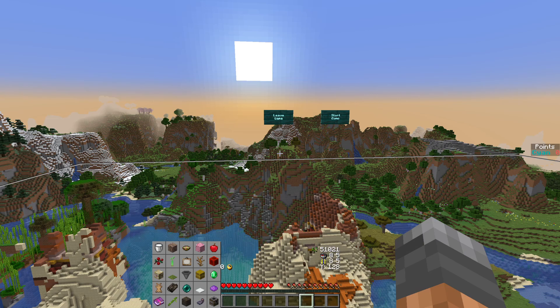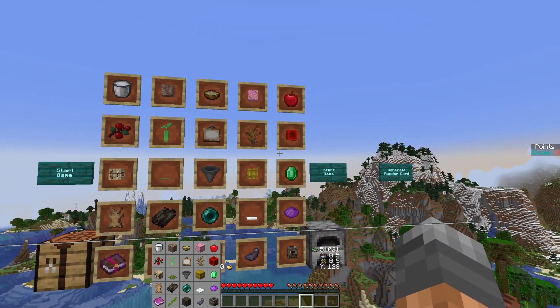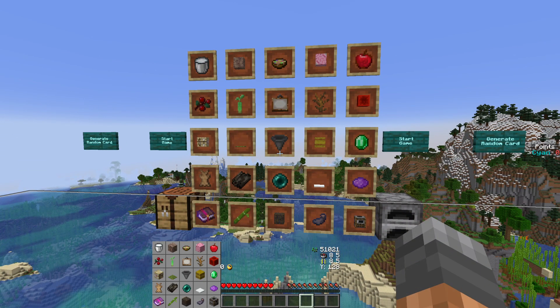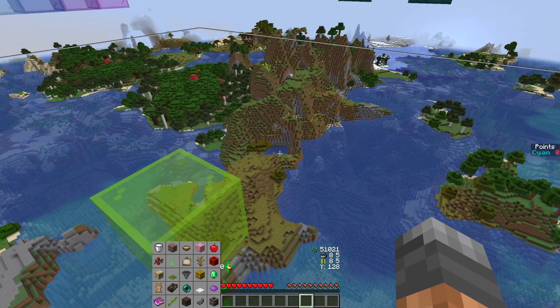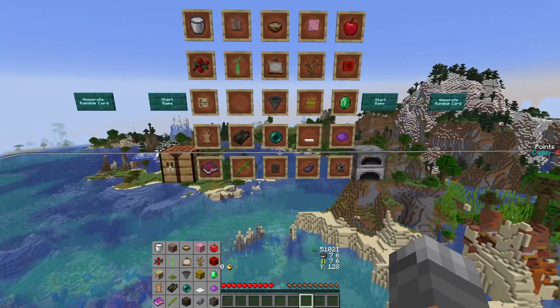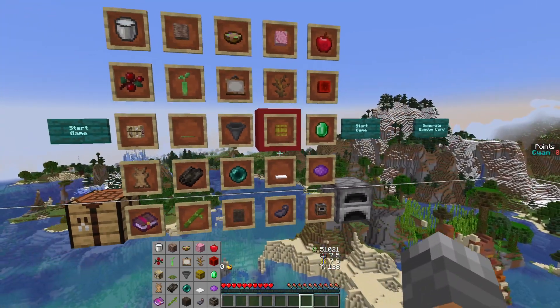That could be faster — first ship, read two iron, kill a squid, get a terracotta, pink dye... no. Upper row is out, that's just too unreliable. Proper grower is pretty far. I don't think I've seen any cows. Sheep, I think so, and then there's the book — everything hinges on this, I suppose.